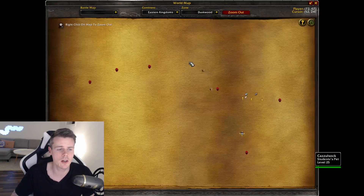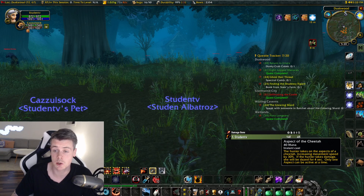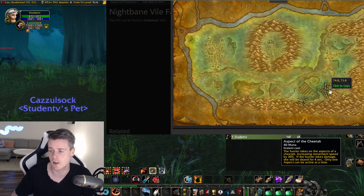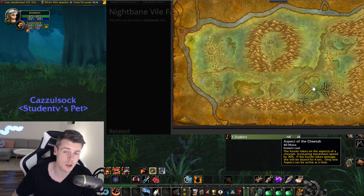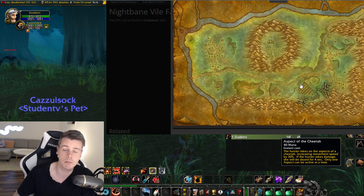If we head over to this location right here, just outside this cave, it gets really interesting. The mobs we're going to be killing are the Nightbane Vile Fangs — as you can see, there's a bunch of them. They don't hyperspawn, however they respawn pretty fast.